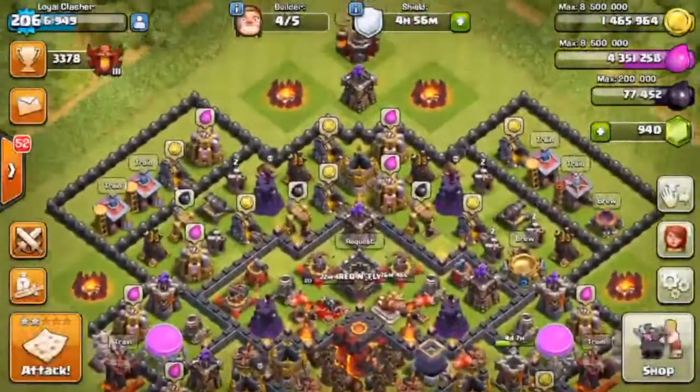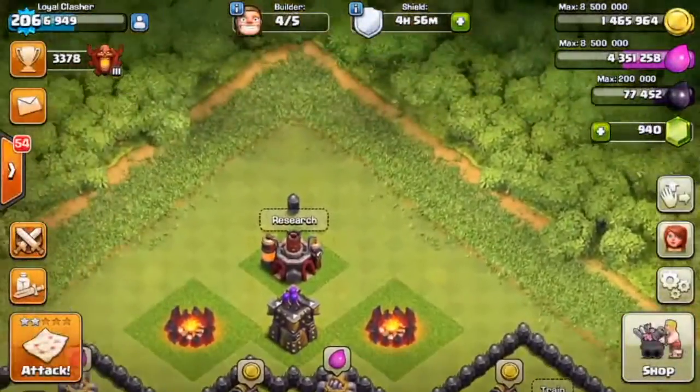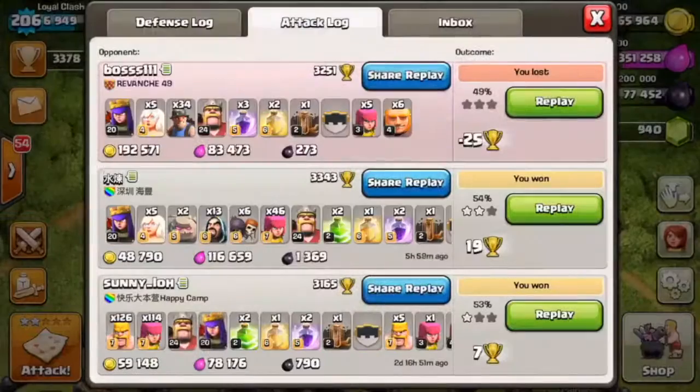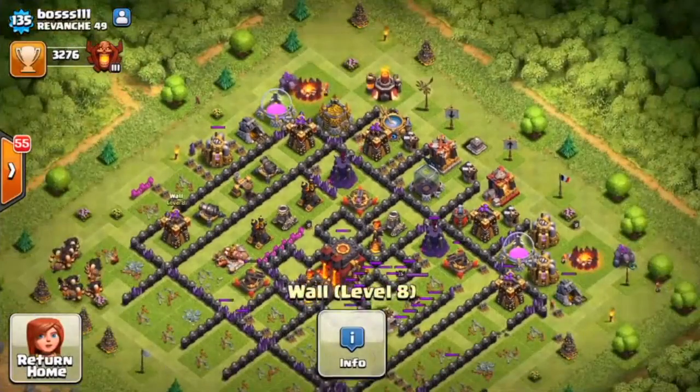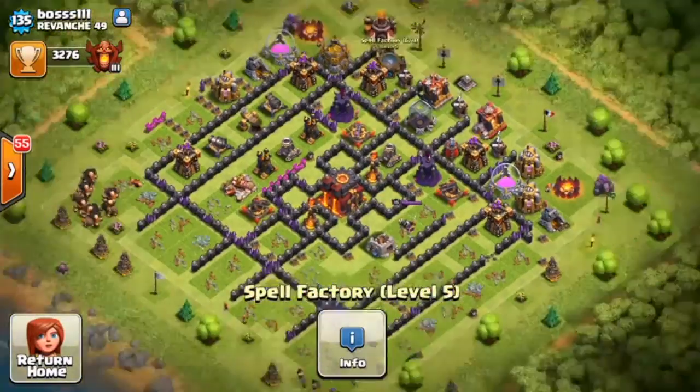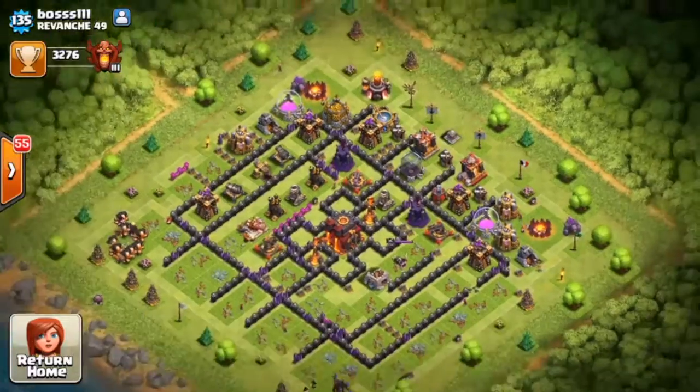49% — so close to one star, but only getting 49%, losing 24-25 cups. I am trophy fishing now, which is quite frustrating. That wasn't too bad considering we were attacking what I'd say is almost a maxed out Town Hall 10 looking at his defenses — not his walls, but still a decent attack. Now we're going to go ahead and attack with baby dragons.